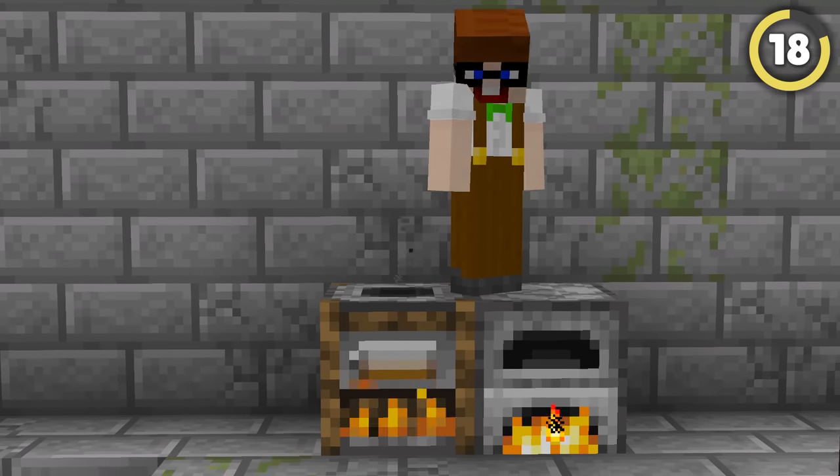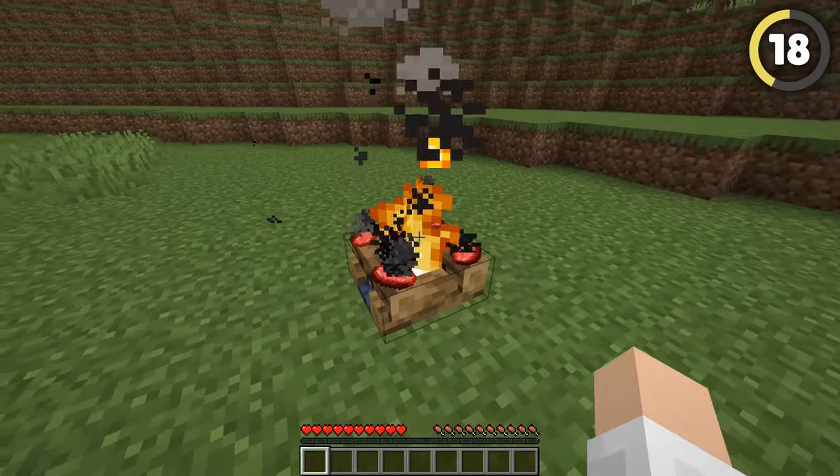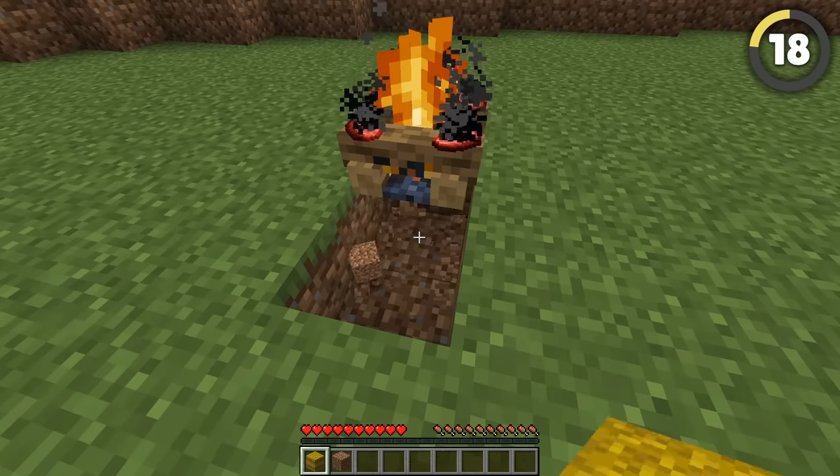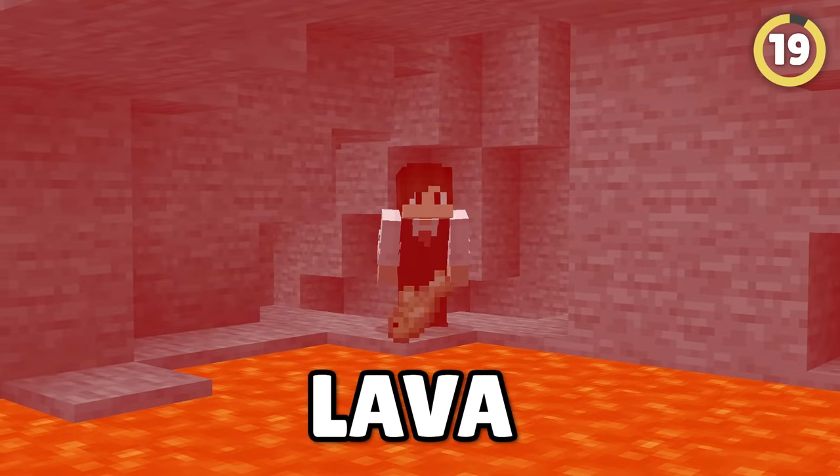You don't need a furnace or smoker to cook your food anymore. With a campfire, you can cook four pieces of food at once, basically for free. Put a hay bale underneath the campfire to give it a smoky flavor.